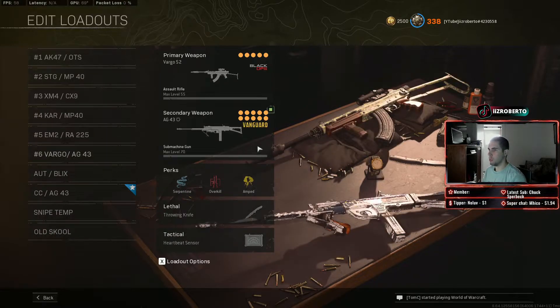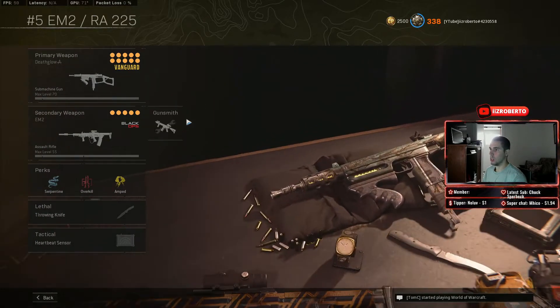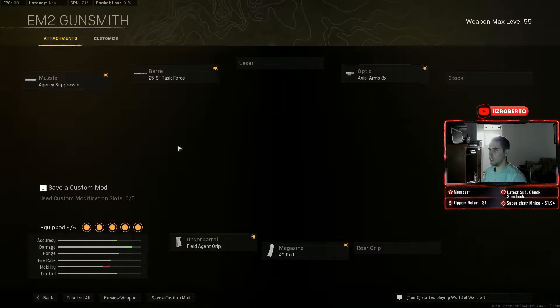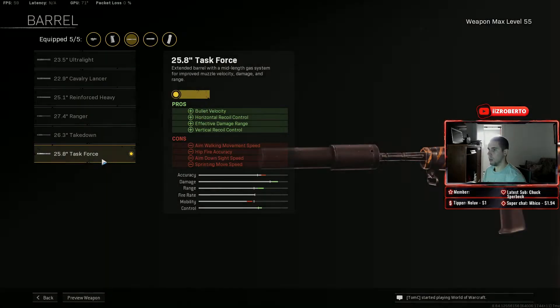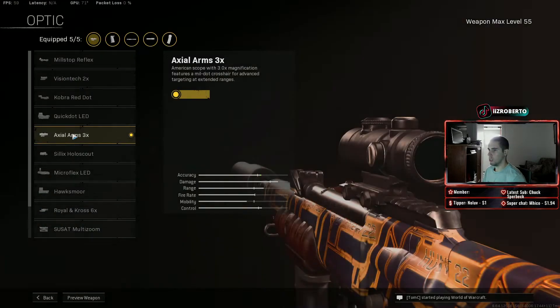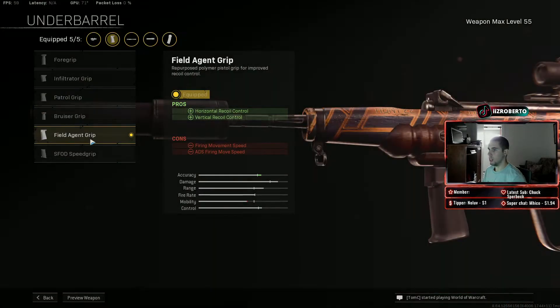Starting with number five, which is kind of a difficult one to use. If you're not good at controlling recoil, I suggest you don't use this gun. The gun we're talking about is the EM2. We're using the Agency Suppressor, the 25.8 Task Force, the Axial Arms 3x scope, and the Field Agent Grip.